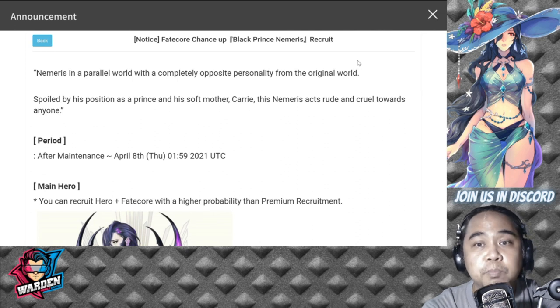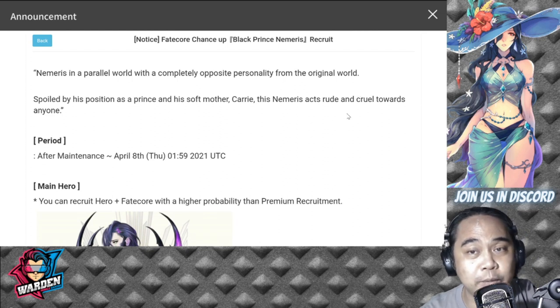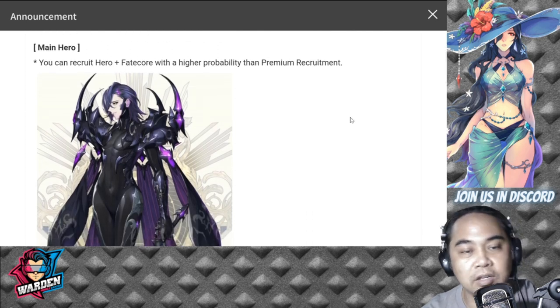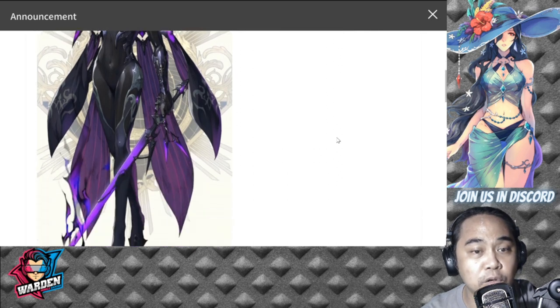Nemeris is in a parallel world with a completely opposite personality from the original world. Basically, he's a badass here, while in the original world he is a mama's boy — spoiled by his position as a prince. This Nemeris acts rude and cruel towards anyone. The design looks fantastic, retaining the femininity of Nemeris as a Black Prince. Hands down to the design team — very good, including the sword. What a great design.